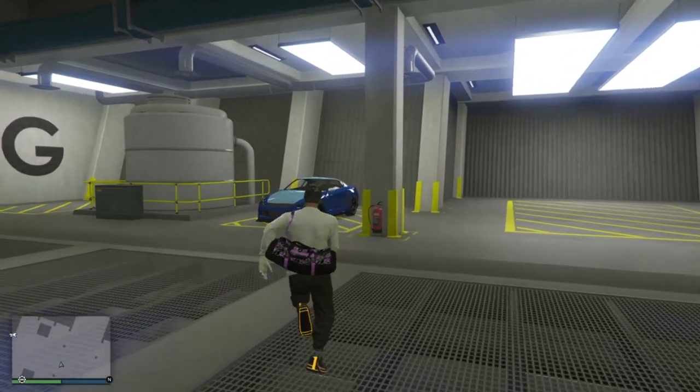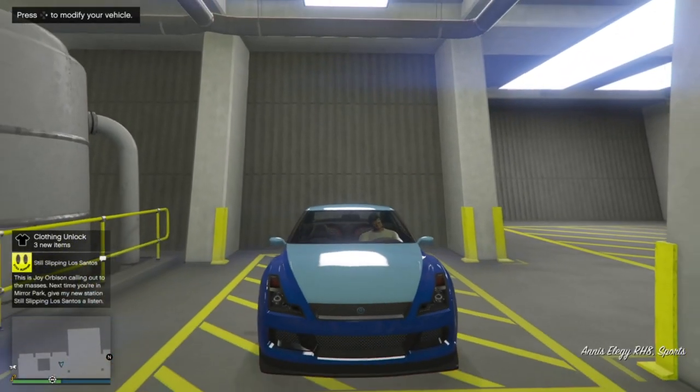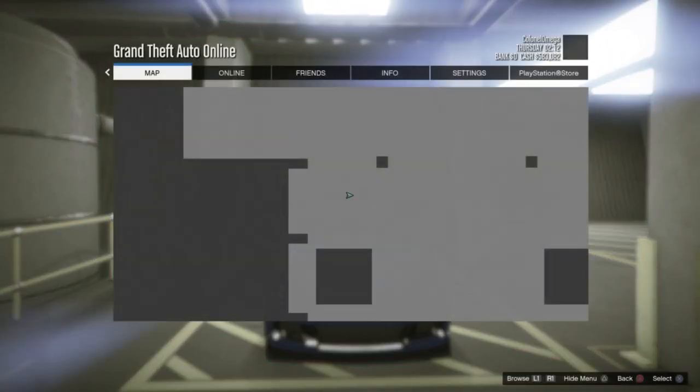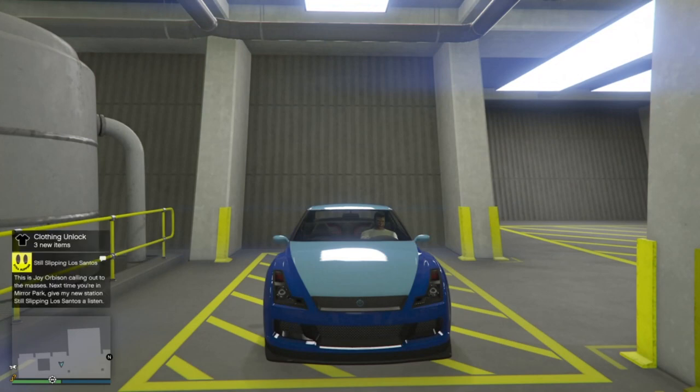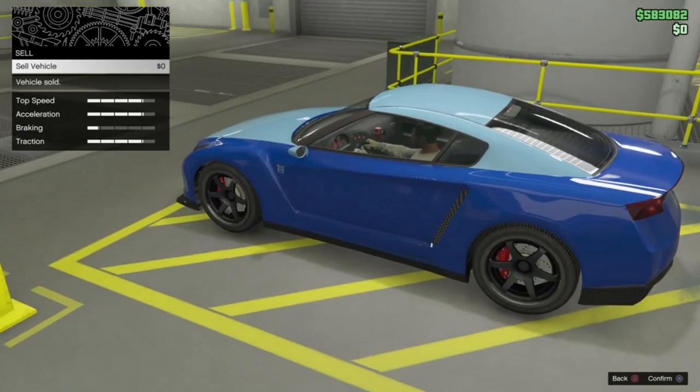Once you get over to the vehicle, activate the option to join another session afterward. Go to modification — select modification — and you should land on that screen. If you are, then it's working. Go ahead and sell the vehicle.